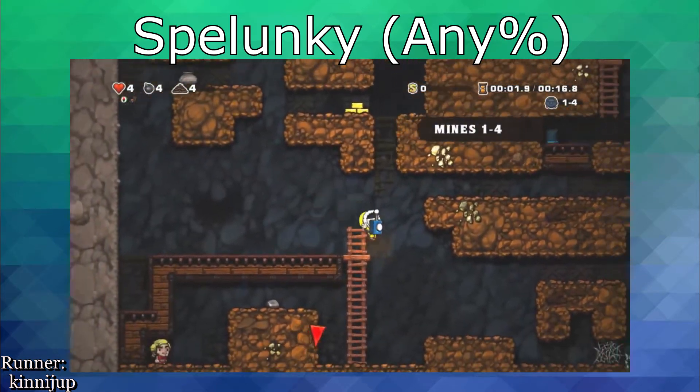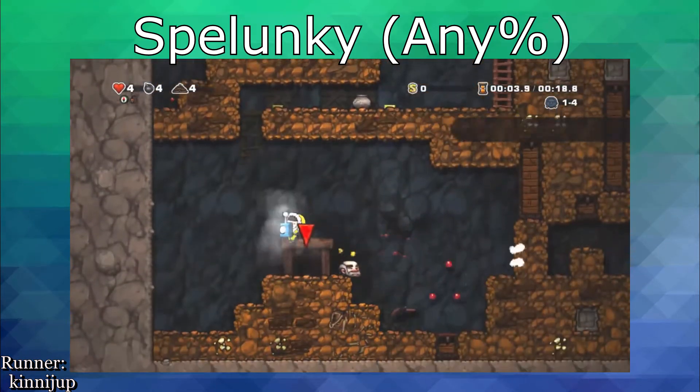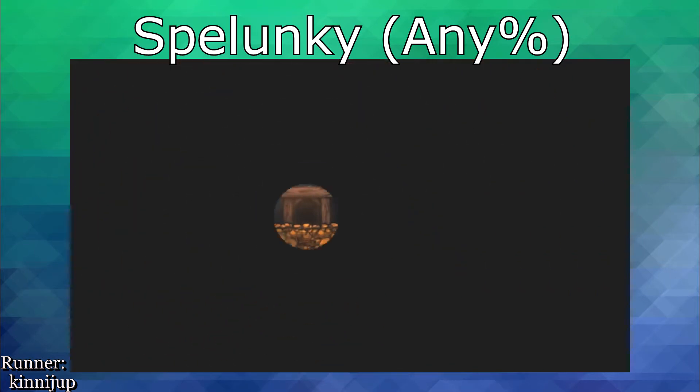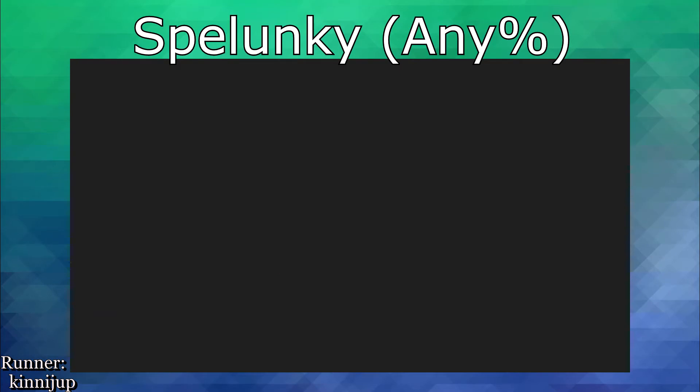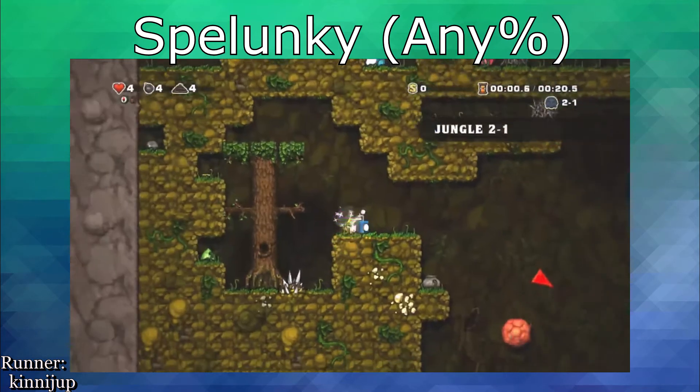Oftentimes, a runner might change what category they're doing midway through the run, and end up completing an entirely different category than they initially intended. This often happens because they satisfy the triggers for another ending quickly enough to complete that category instead.